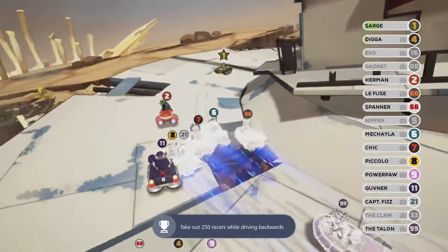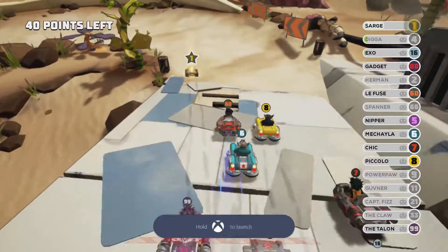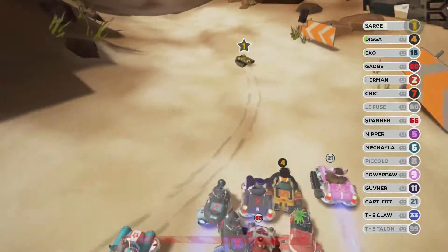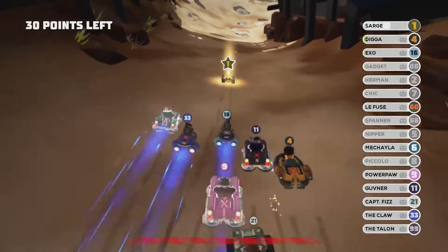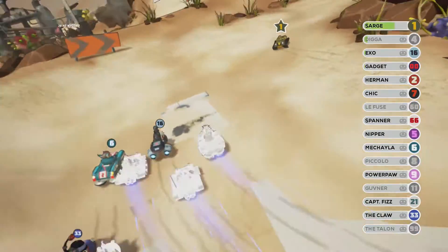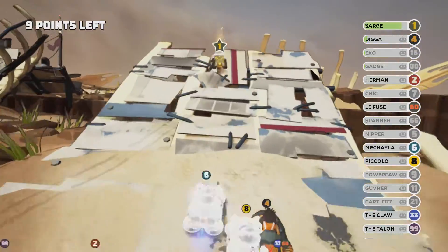There we go - there's the achievement! 'Wrong Way Wrath: take out 250 racers while driving backwards.' It shouldn't take too long - around seven minutes if that. Thank you for watching, check out our other videos, subscribe for more. We're amazing! Thanks guys, much appreciated.